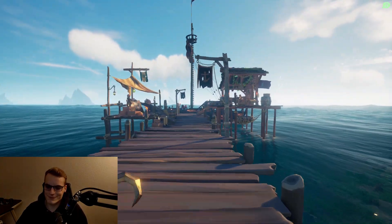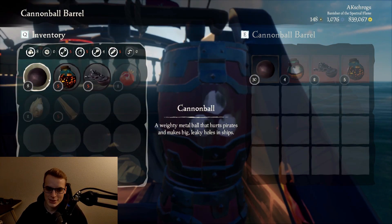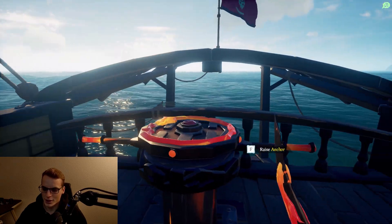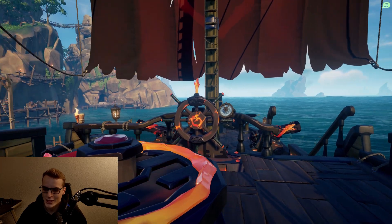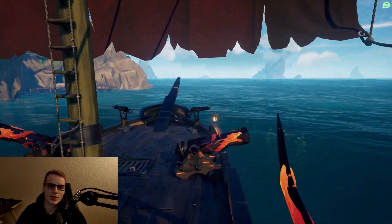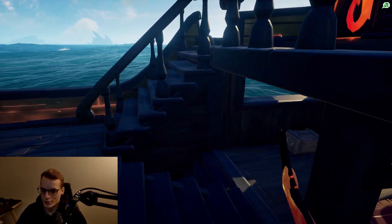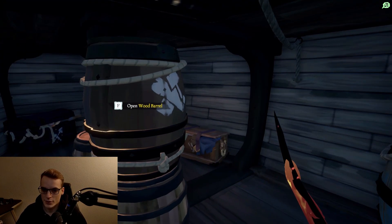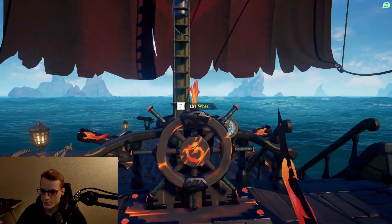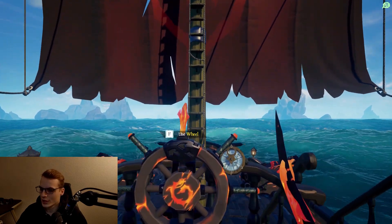Some people will spend 15 minutes on an island looting every single item. I don't like doing that - I like to just get going. Your ship starts with some loot on it; as you guys already saw when I was unloading cannonballs there was already like 40 on there, so you have enough to get started doing some basic quests. There are also other ways to get more materials - if you need more cannonballs or wood, you can actually find barrels in the water and shoot them up and that's gonna give you a lot more loot. The wood is for repairing your ship, the cannonballs are for shooting other ships, and the food is for healing - those are really the three basic resources: food, cannonballs, wood.